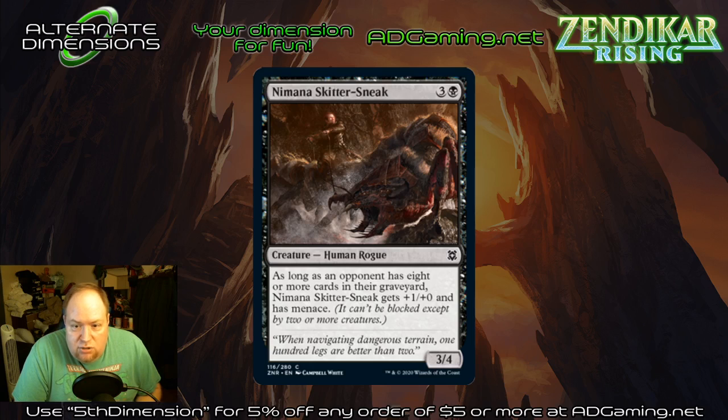Nimana Skitter-Sneak — four mana, three-four. Another human rogue. With eight or more cards in an opponent's graveyard, it gets plus-one plus-one and menace, so it becomes a four-four. I'm trying not to put a ton of cards in the rogue build that don't have a mill trigger of some sort. So I relegate this one directly into limited, which is a perfectly fine card. That ability is amazing in limited — a four-four with menace is hard to block and really makes your opponent think before attacking.